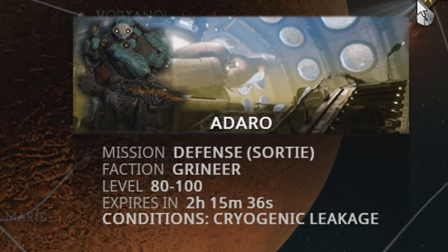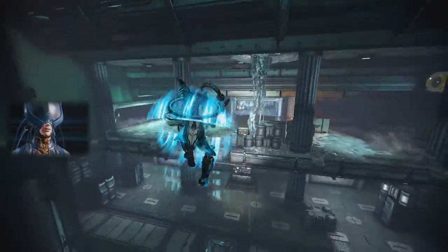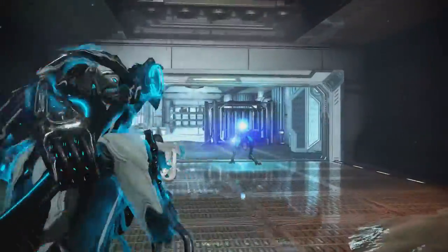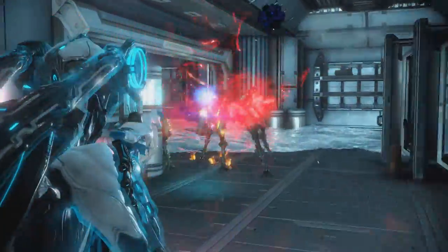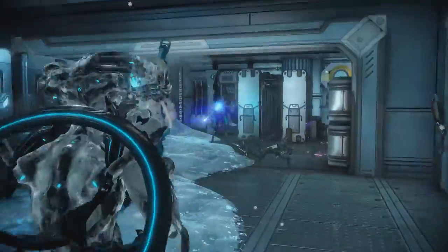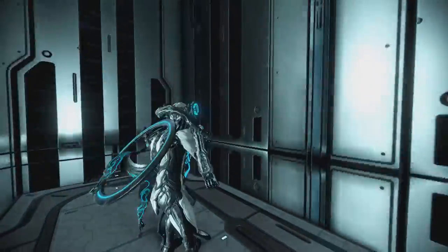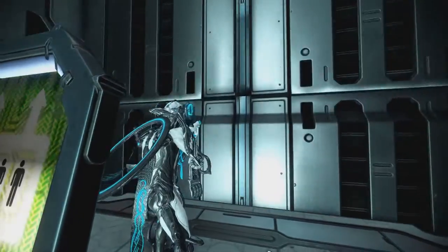The Cryogenic Leakage Elemental Sortie condition will reduce all players' shields by 50% throughout the mission and slow your Warframe's movement significantly. Having this condition will also cover the map with Ice Sheets and Stalactites, keeping in mind that the aforementioned effects may not appear in the same mission, since certain game types restrict some effects from being active.